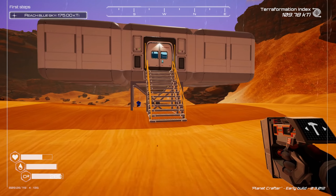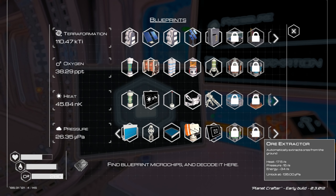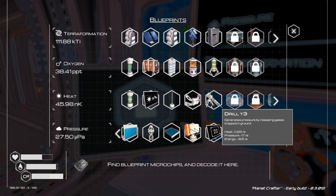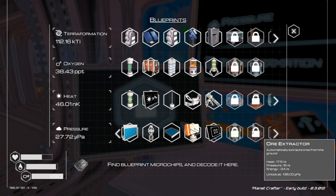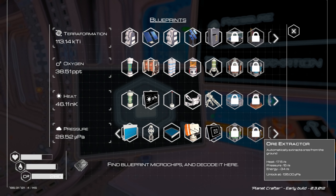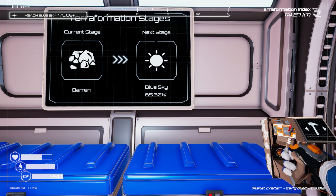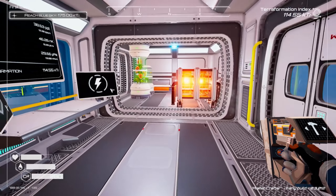Once we get to the ore extractor, it makes pressure about as good as the drills but it also makes heat and gives us ore, so we'll switch over to that. We'll probably get rid of all the drill tier threes, and the heater tier three is 28 so that's pretty good. The ore extractor is what's really going to help us because it gives us material to build with and continue on.